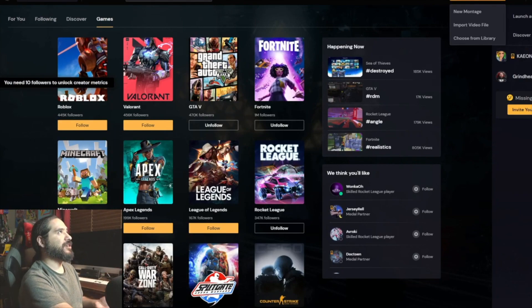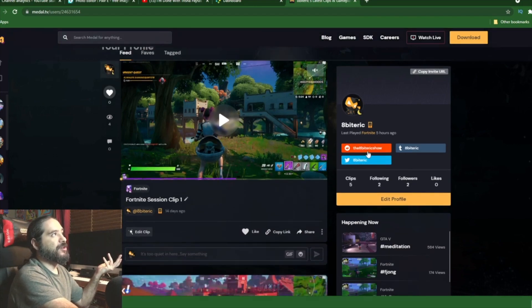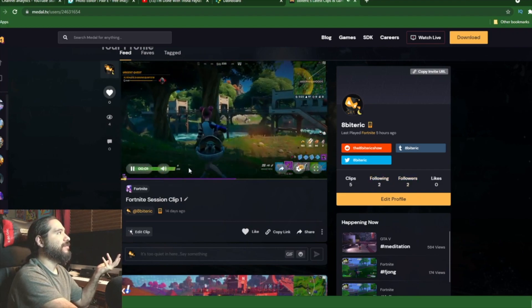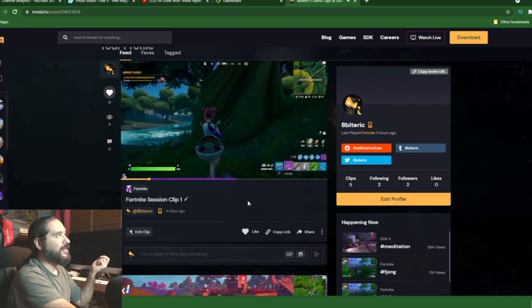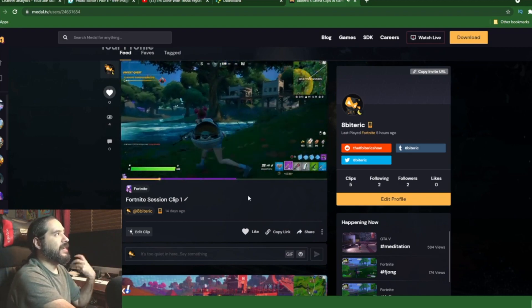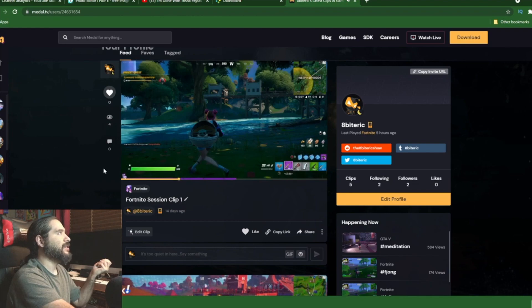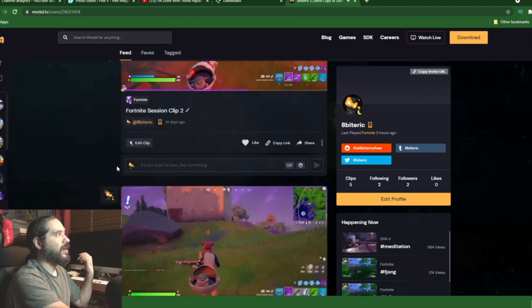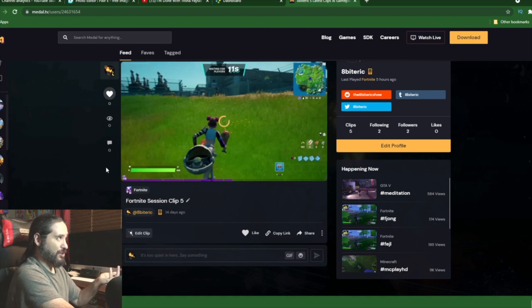Once you get 10 followers you can unlock metrics for yourself. To me it's a perfect way of having resources to grow as a content creator. Here's my profile — you can see I played Fortnite five hours ago, I have my Twitter, Reddit, and Tumblr connected, I have two followers. This is my full Fortnite session clip from a couple weeks ago when I first played the game, just testing out Metal.tv. I can share this out — if you guys join Metal.tv be sure to give me a follow. I do have a few clips up; I'm still brand new to the service.